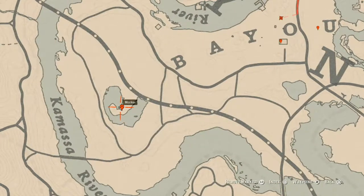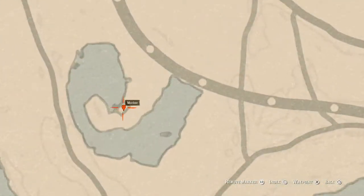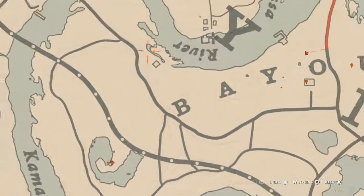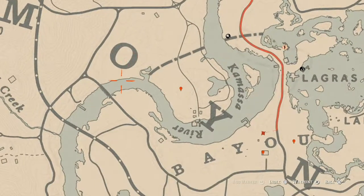Our next spot is inside this house where you guys will get an antique alcohol bottle — a Scotch Whiskey bottle. It's on the table to the right as soon as you walk in the shack. Almost as soon as you walk in, look to the right and it's right there.